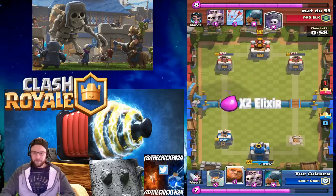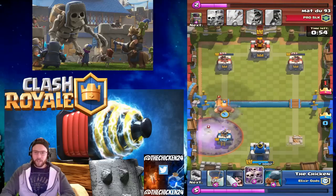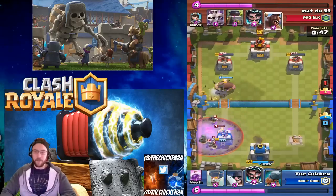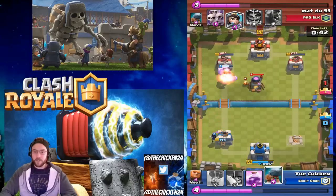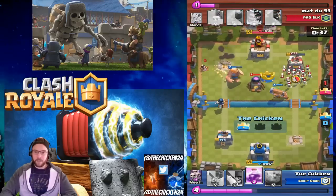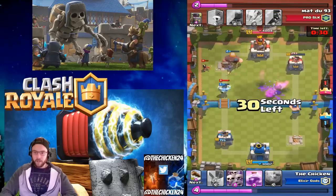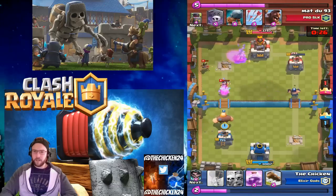The plan is Giant and Executioner on one side and Balloon Rage the other side, and whatever the opponent doesn't defend well I throw the Rage on. It works super well. The Electro Wizard is also great defensively — he basically stops the Battle Ram completely because he removes the charge, and he can almost shut down Barbarians with his stun ability.